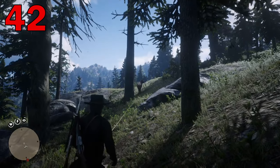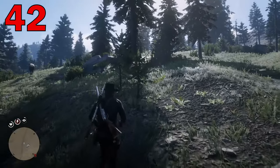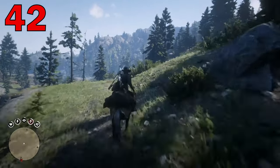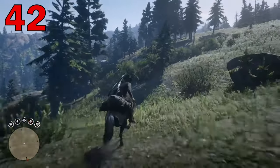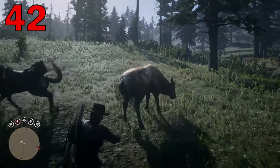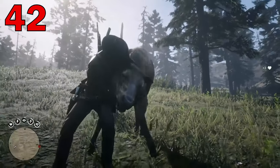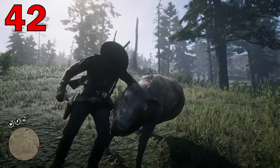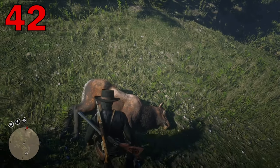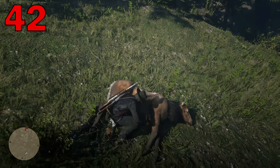If you're trigger-happy when hunting and you're getting frustrated that every time you kill a perfect animal they turn out to be in poor condition because you shot them too many times, you're in luck. You can actually hunt medium-sized game with nothing but a lasso and a knife. Just grab the animal with the lasso, get in close, and stab it. The pelt won't lose any of its value. This doesn't work on small game because they slip out, and doesn't work on big game because they're too strong.